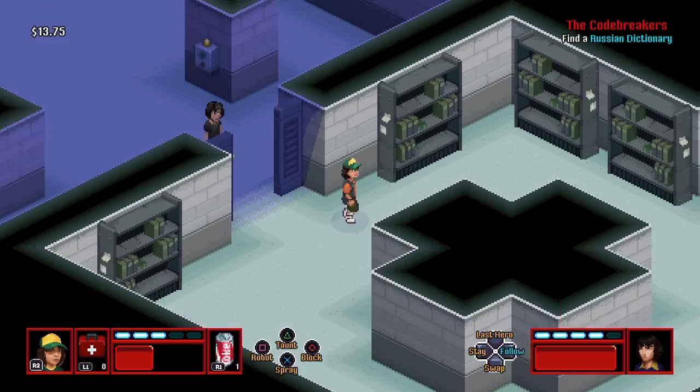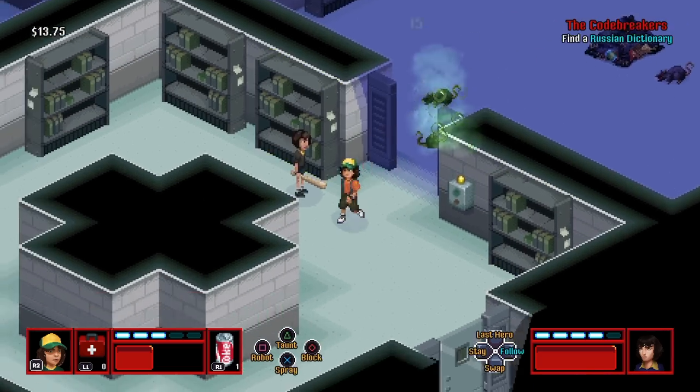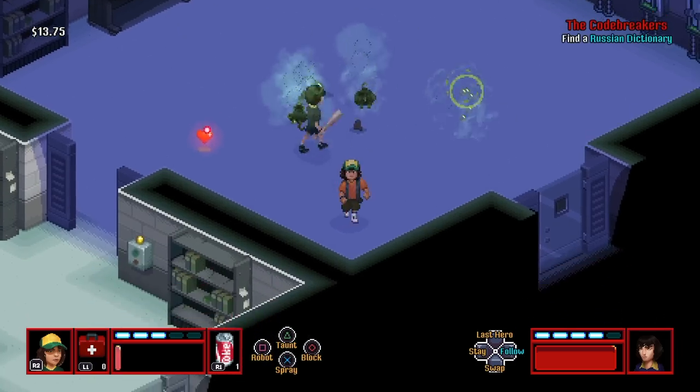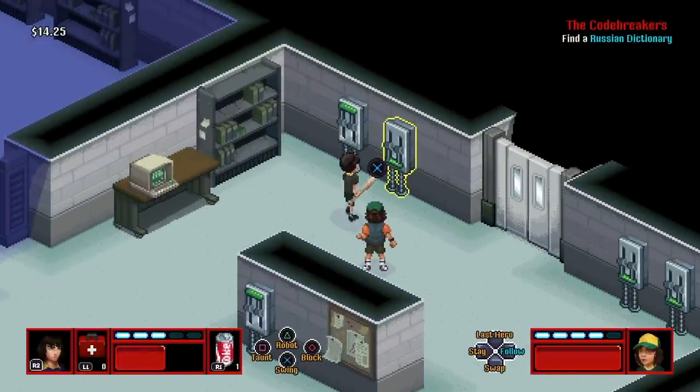Then come over here just like I did and open up this door. Now you're in this room which we're gonna call room number one. In room number one you'll have to come back here after, but first we have to handle room number one — let's go back to the main room.